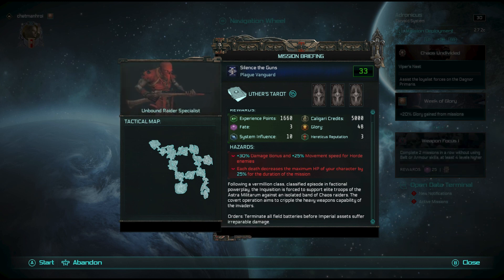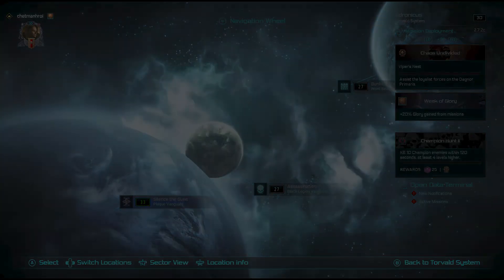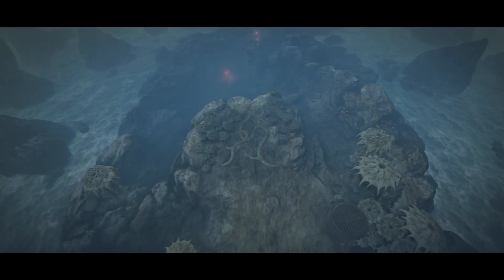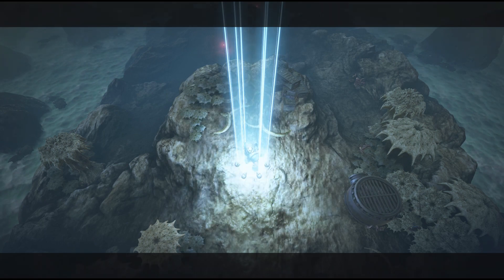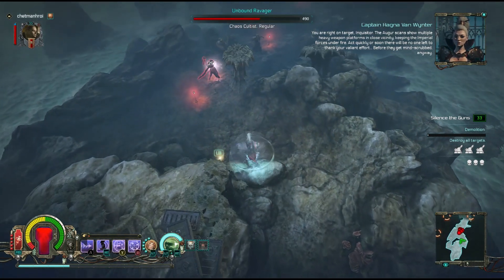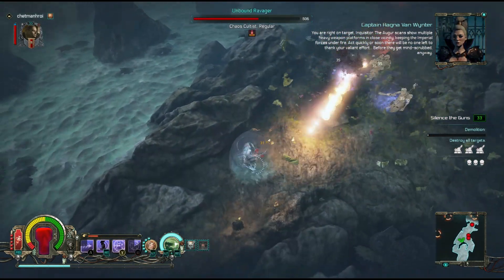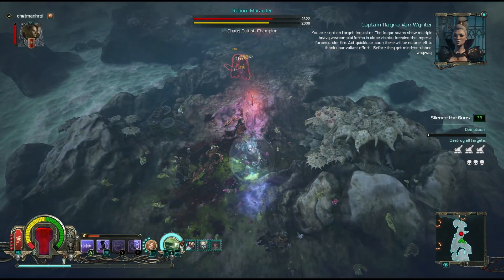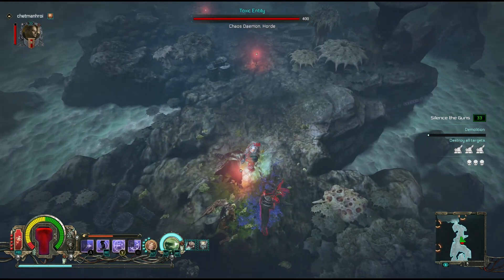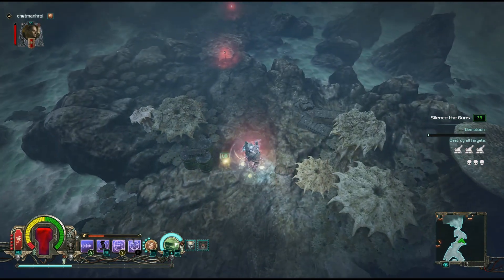Okay, so we're fighting against some Raiders, looks like. The Argus can show multiple heavy weapon platforms in close vicinity keeping the Empyrean forces under fire. Act quickly or soon there will be no one left to thank your valiant effort. Destroy all the targets.